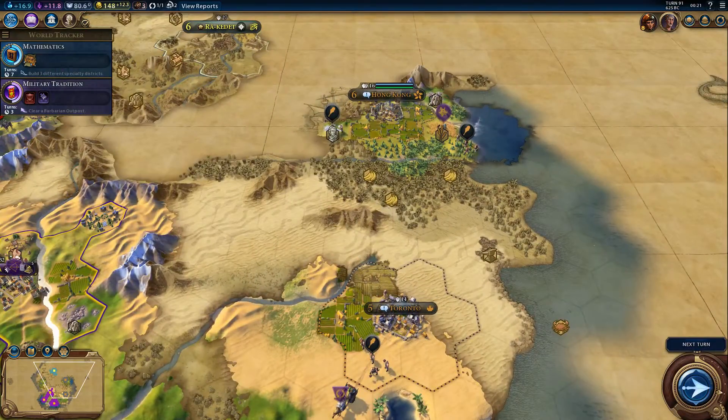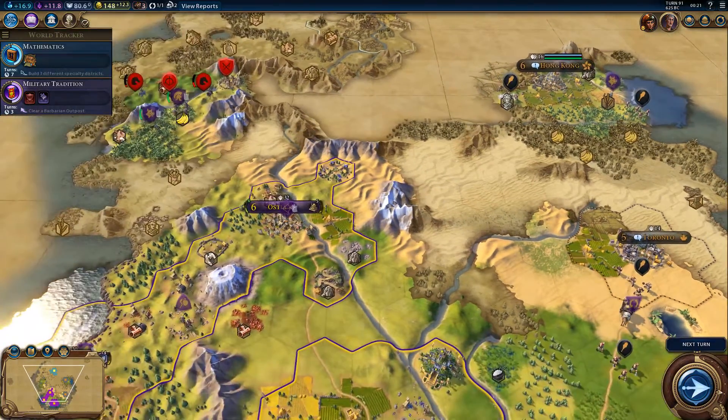I've encountered Hong Kong here. I believe I still have... is there a unit list somewhere? I don't see any unit list. I was just hoping to have a full list of all my units somewhere.